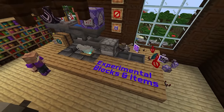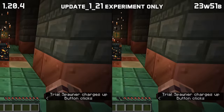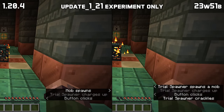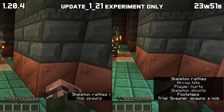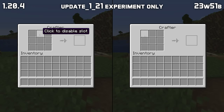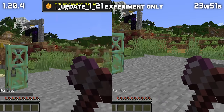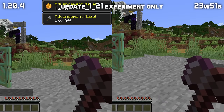In news for the experimental blocks and items, copper blocks in trial chambers now appear in waxed form, and the subtitle for the sound of a trial spawner spawning a mob is now more explicit. The click-to-toggle tooltip in the crafter user interface is no longer visible for players in spectator mode, and opening or closing a copper door while holding an axe or honeycomb no longer grants you an advancement.